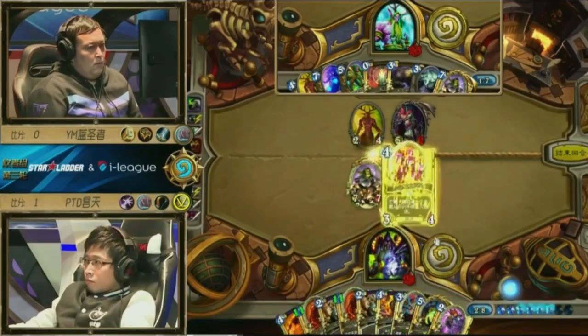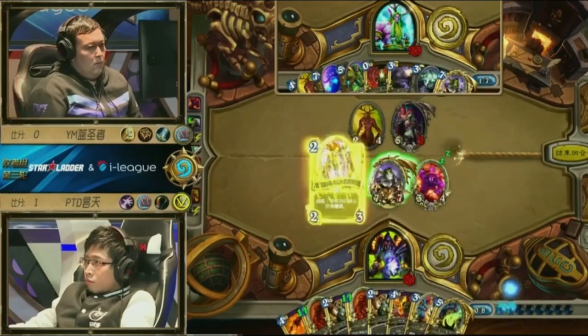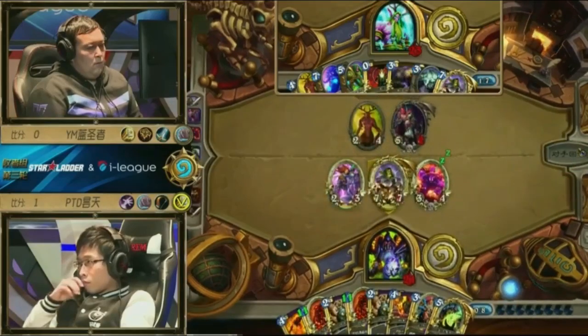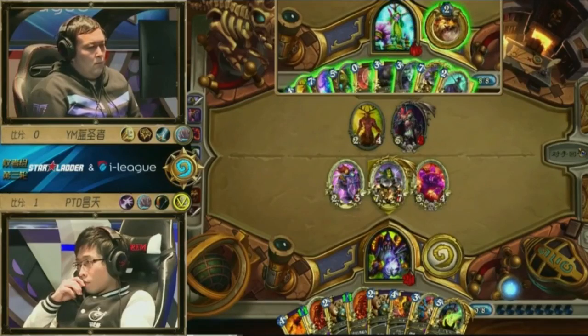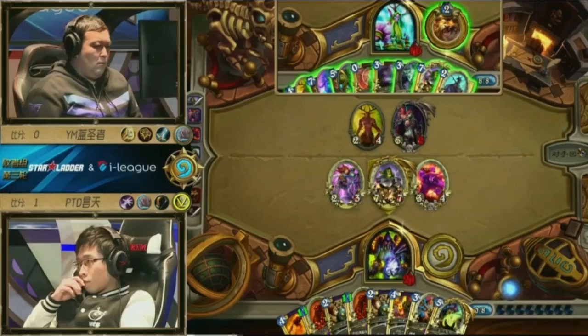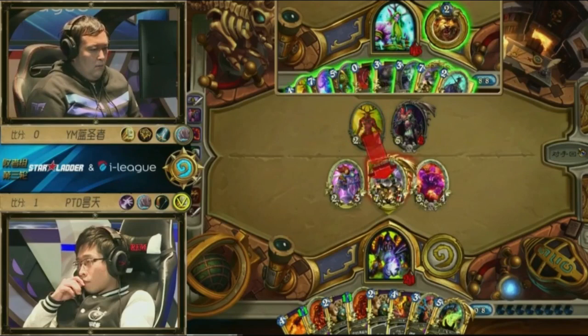He's going to play the board with Taunts. I think this is a bit ropey — you're just letting Sylvanas do whatever she wants. He could silence the 7/7, play Druid of the Claw, run Sylvanas into the 2/3 after running the Druid of the Claw into the 3/4. Yeah, that's a way he could do it with Innervate of course. If he definitely wants a Dr. Boom — well, why not? Because then if he BGH's it you just play your Dr. Boom.